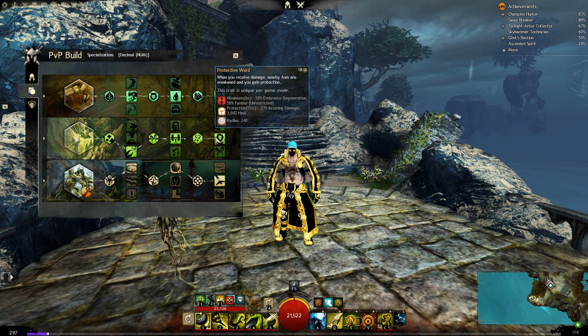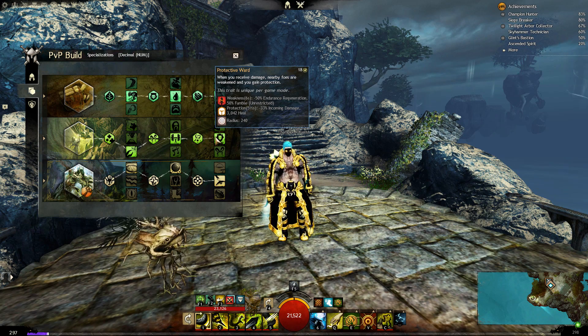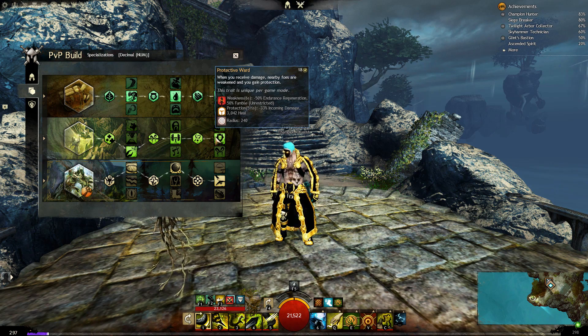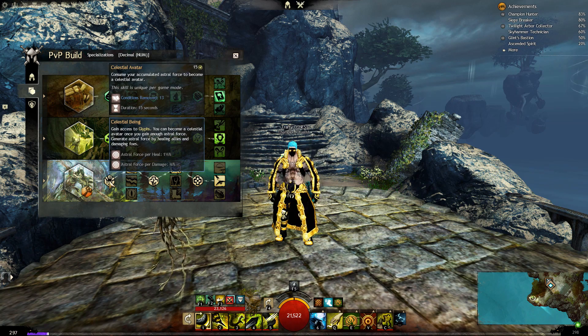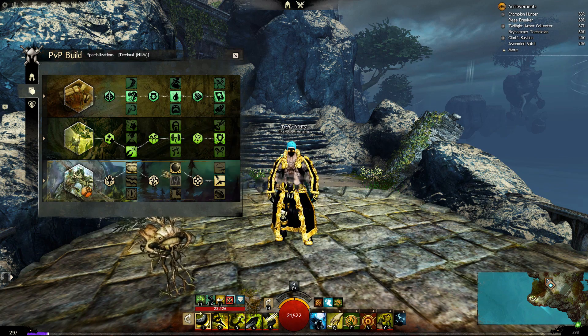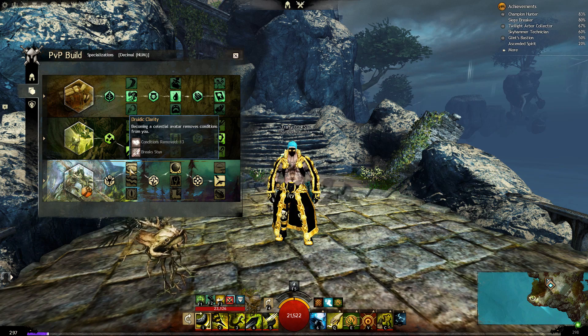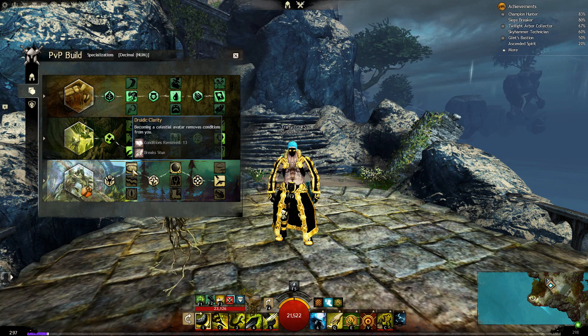We have Protective Ward: every 18 seconds, if an enemy attacks us they receive Weakness for 6 seconds and we get 5.5 seconds of Protection — 33% incoming damage reduction plus 3k healing, which is pretty awesome. Then the Druid specialization — you need Heart of Thorns for this. Druidic Clarity: every time we pop Celestial Avatar we remove up to 13 conditions, essentially clearing all conditions, and it's a stun breaker.